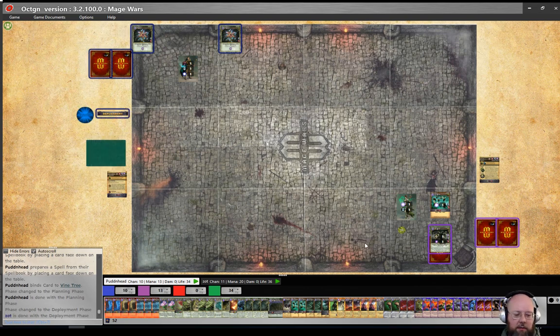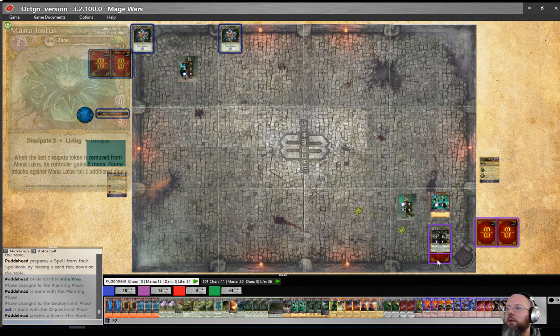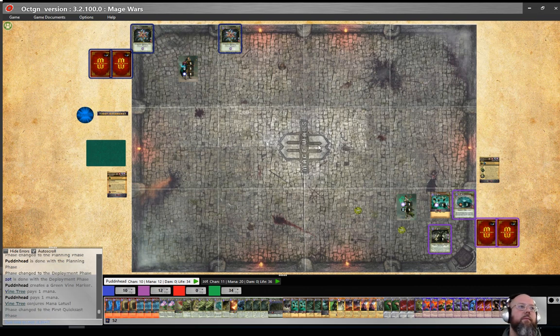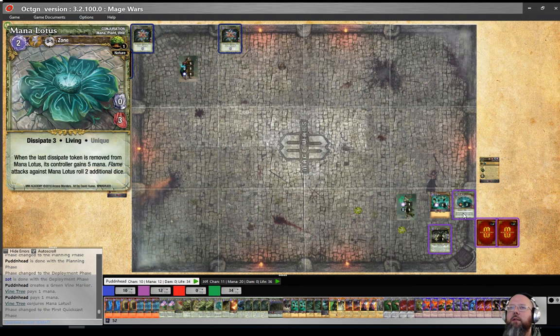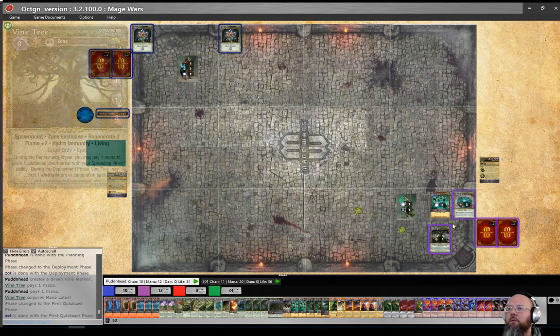We're going to make a vine marker, put it over here, and then my vine tree is going to cast Mana Lotus right there — done. It's a vine spell, and it's not zone-exclusive so maybe I can utilize it and have something cheap to do with my vine tree. When I was building this book I forgot that it was unique, so I'll have to find something else to do with my vine tree next turn.